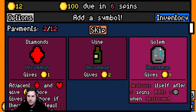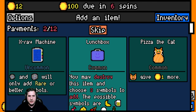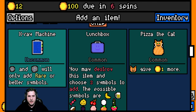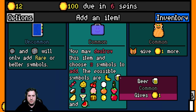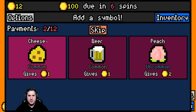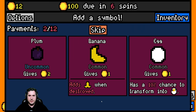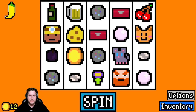Now we got to get to 100. We have gold and we have wine, so we want wine. We're also gonna take - okay this isn't bad. You may destroy this item and choose three symbols to add. So we can get beers, wines - I think we take this here. We're gonna destroy this now. We're gonna take the beer, the plum just because it's worth two gold, and wine. Oh that's actually pretty good.